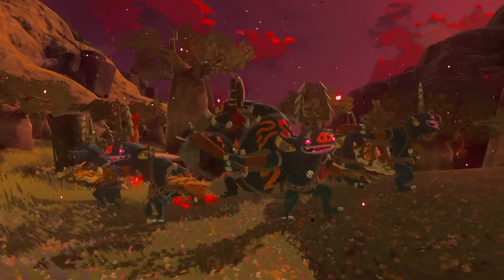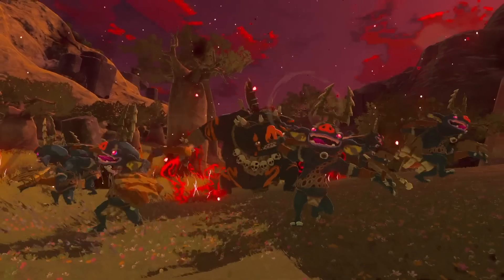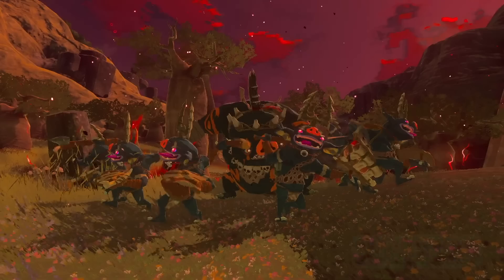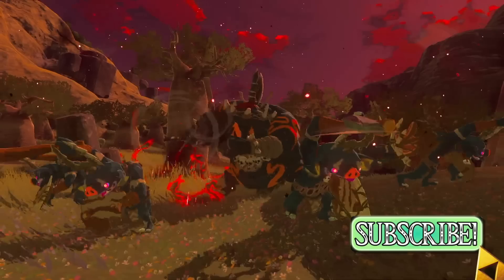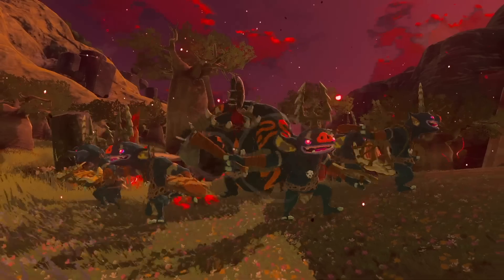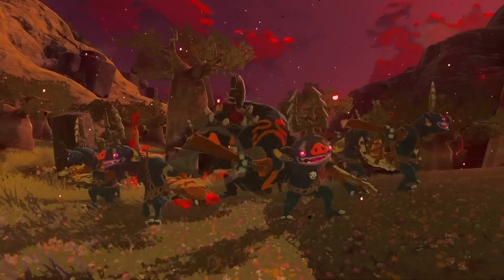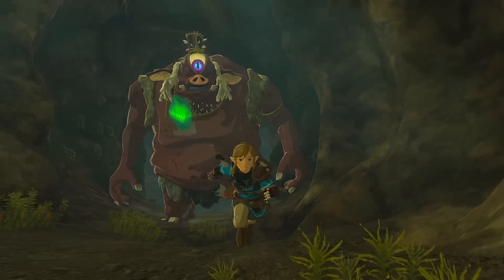We get to see a field of blue Bokoblins running through with weapons and sword-adorned heads, led by a big blue Moblin blowing a horn that causes the horde to run toward Link — and yes, an axe is sticking out of its head. The entire sky has a red tint the whole time, which might mean the Blood Moon lasts a very long time now — not just a cutscene, but an actual sustained event within the world.